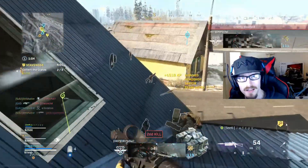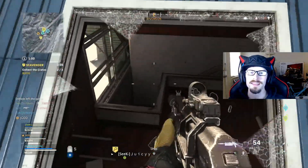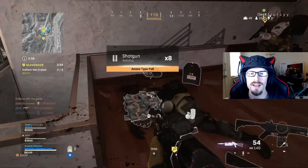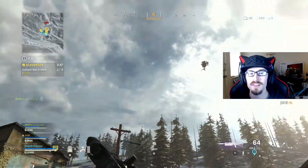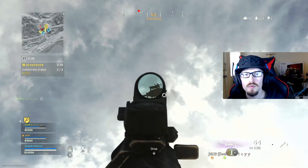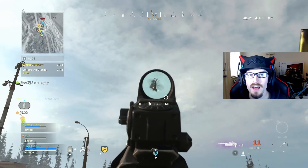A lot of the SMGs can actually out-beat it in those ranges, so what I really like about this weapon is that it has very low recoil and it is extremely fast as far as mobility is concerned. The ADS speed is also super quick. Across the board, the Grau is one of my favorite weapons in the game, so running it like an SMG was a lot of fun personally for me.